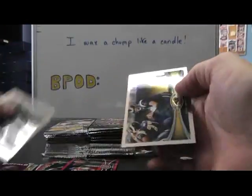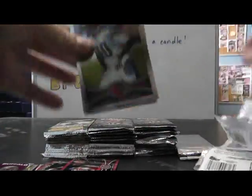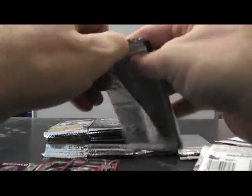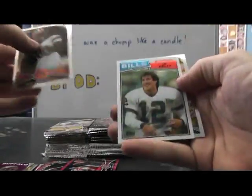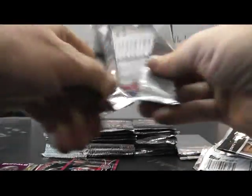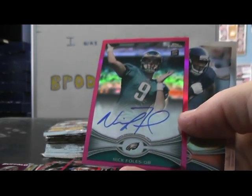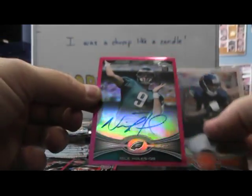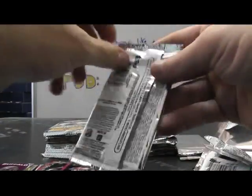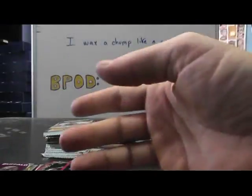Refractor D-Mac. Tall boy TJ Graham. Refractor Robert Turbin. Jim Kelly reprint. Pink autograph Nick Foles — that's a nice one. Cancer awareness, on-card autograph Nick Foles, numbered 54 of 75.